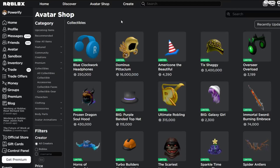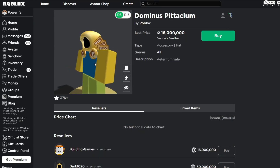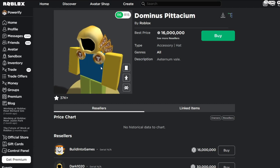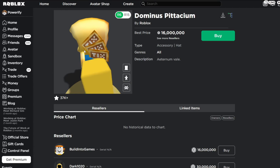Alright guys, so basically I'm going to be talking about the items that have went limited today. I think six or seven items have went limited today, and it's probably because it's 4th of July. In today's video we'll be talking about the Dominus Potassium, which is the most recent Dominus to become limited. It's this yellow golden Dominus with the ticks icon as the buttons, and then ticks as the wings.